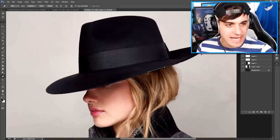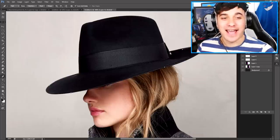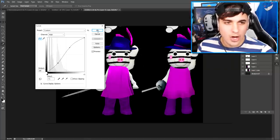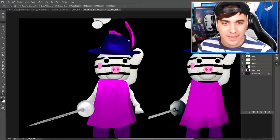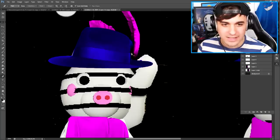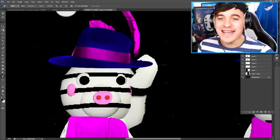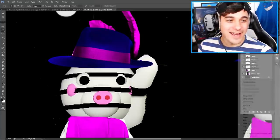Sorry lady, but I am taking your hat. I'm literally stealing her hat - if she knew, I bet she'd be angry about that. And there we go, something like that. Now let's change the band that goes around the hat to a pink color, because it's actually pink. Here we go, just like that - that looks amazing. Oh my goodness, why does that look so good?